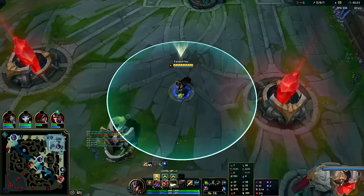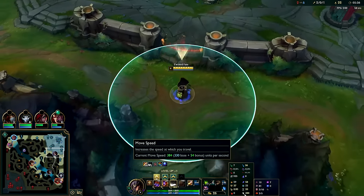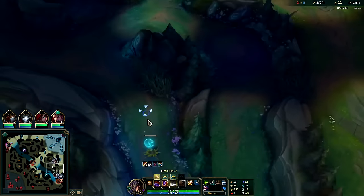Going bot lane moving really quickly — at 384 out-of-combat movement speed right now. Most champions with tier 2 boots are moving 380, so I'm faster than a tier 2 boot champion with only tier 1 boots on a champion who has 330 base movement speed.